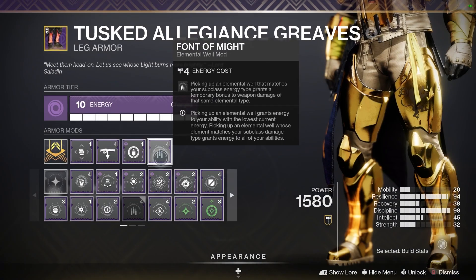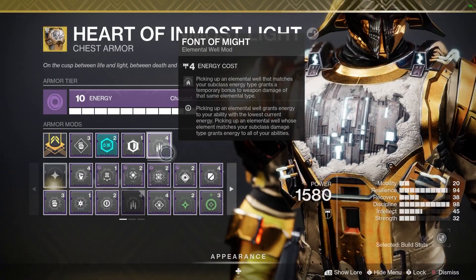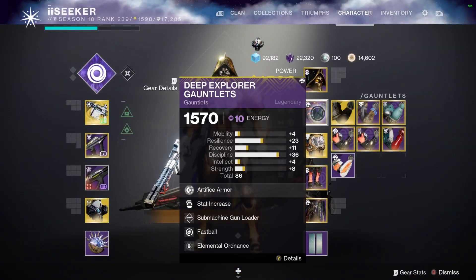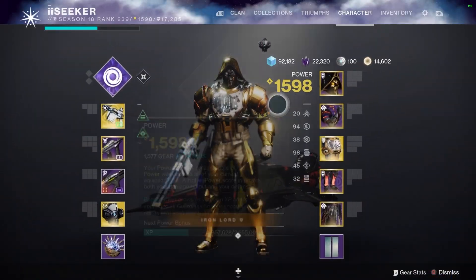What you want to be doing is using Elemental Time Dilation on a stasis piece of equipment, and then you want to run three stacks of Font of Might — which you can see here — and one Elemental Ordnance or another way to generate an elemental well.